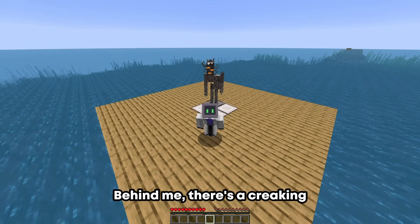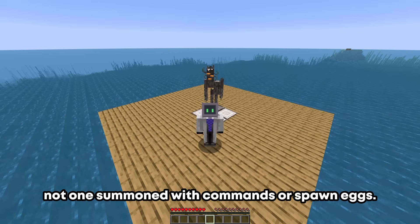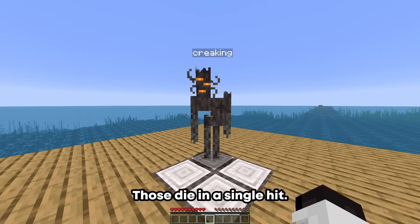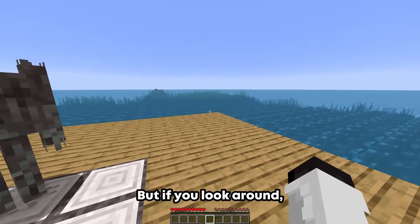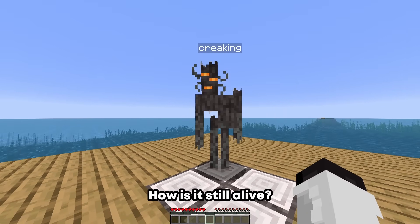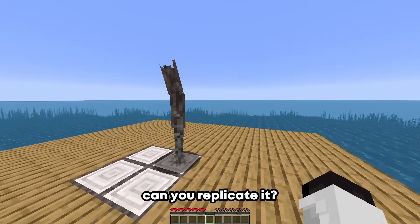I want to show you something. Behind me there's a creaking — an immortal creaking. Not one summoned with commands or spawn eggs; those die in a single hit. But this one, this one's truly immortal. But if you look around, there's no creaking heart. So how is it still alive? And more importantly, how can you replicate it?